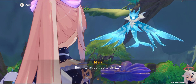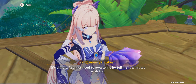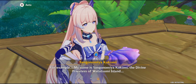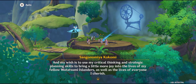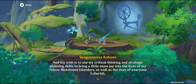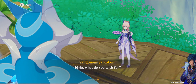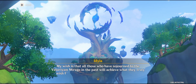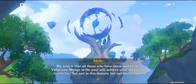But what do I do with it? It's simple — we just need to awaken it by telling it what we wish for. For example: my name is Sangonomiya Kokomi, the Divine Priestess of Watatsumi Island. My wish is to use my critical thinking and strategic planning skills to bring a little more joy into the lives of my fellow Watatsumi Islanders as well as everyone I cherish. Itzia, what do you wish for? Me? My wish is that all those who have sojourned to the Valerian Mirage in the past will achieve what they truly wish for — not just in this domain, but out there too.